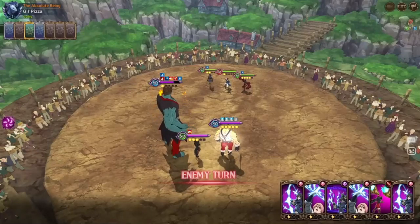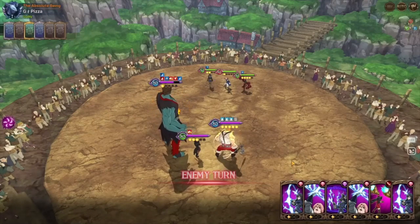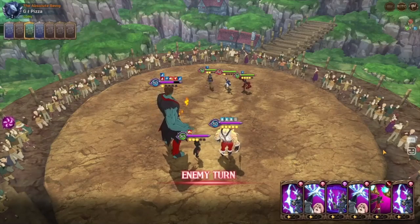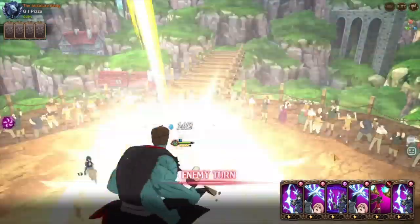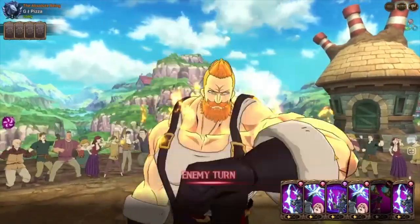We didn't get the best hand here, but of course they did get lucky with the best cards in their hand — using that Eskin or three-star to take out Eskin.